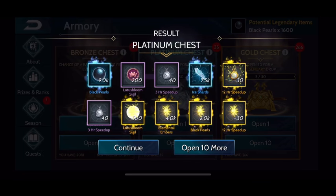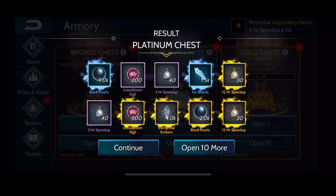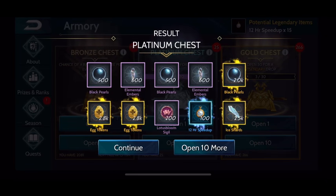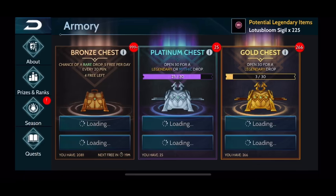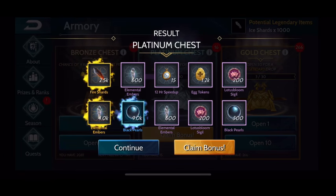Especially considering some of the drops I got — in this one I hit two mythics: black pearls and ice shards. Unfortunately it was ice shards, but there were lots of legendary drops too, plus lots of embers and timers. So I really only effectively spent 2,000 sigils to get all these prizes. There's a mythic timer drop, a few other legendaries that were very helpful, and then another mythic timer and mythic black pearl drop coming up after this as well.